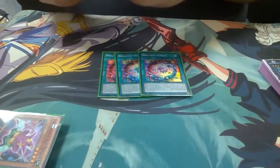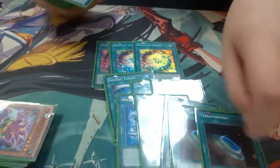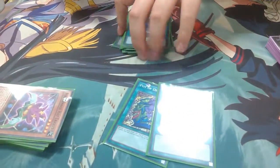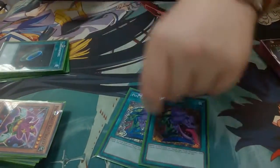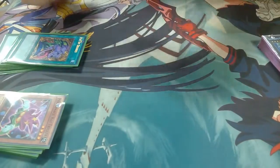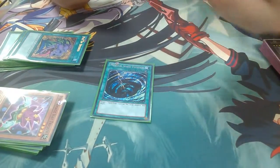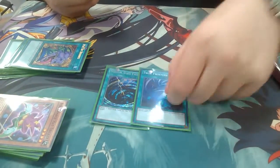Three Brilliant Fusion, three Instant Fusion, three Upstart Goblin, two Terraforming — the reason for the high number is two Desires. This is obviously because we lost Chicken Game and Upstart so we need more draw power. One MST, one Twin Twisters — I didn't know which one I wanted to play because you do kind of want to use all your hand, but destroying two back row is still pretty decent.